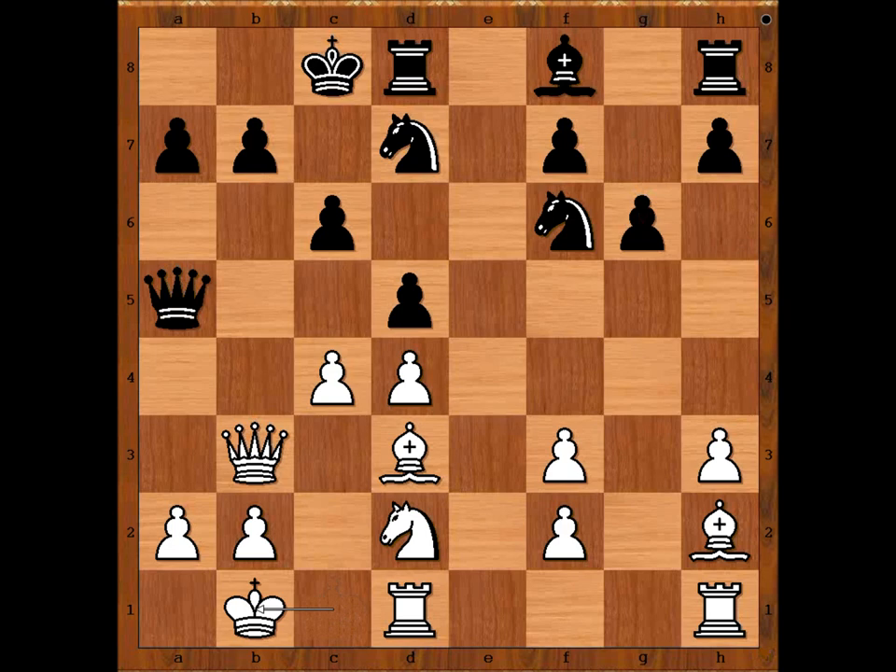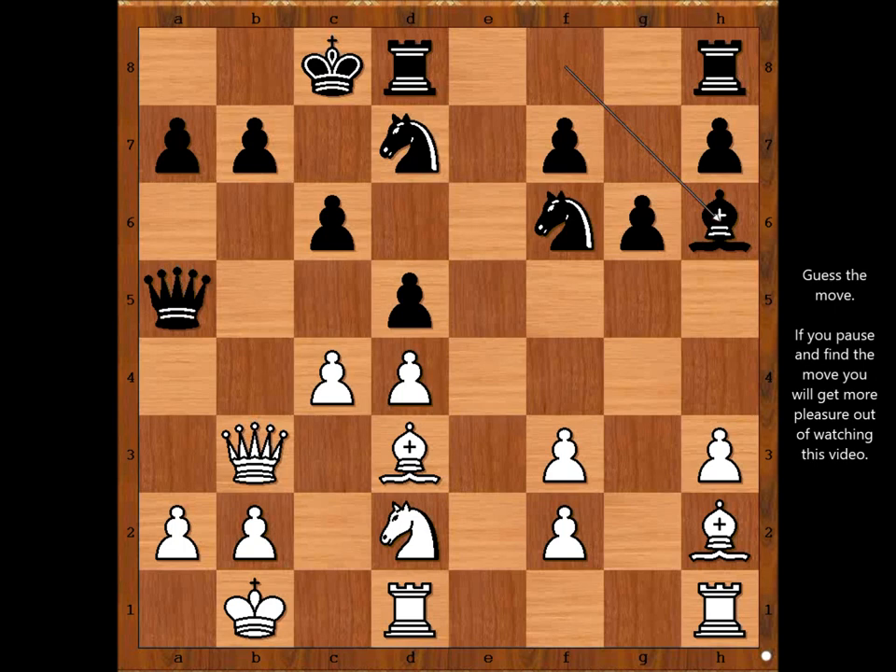King to b1, black to move. This is a very important moment of the game. Alekhine failed to play the best move. The best is knight to b6 — you will see why. Alekhine played bishop to h6, threatening bishop takes knight, and after rook takes, queen takes. So bishop to h6 is intending to win a piece. But Alekhine missed something. What did he miss? White to move — what would you do? Please pause the video and find the best move for white.